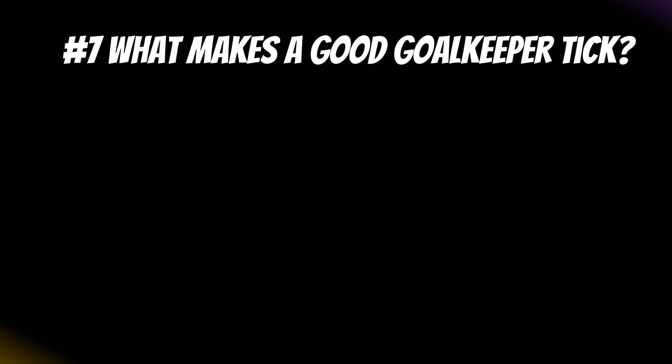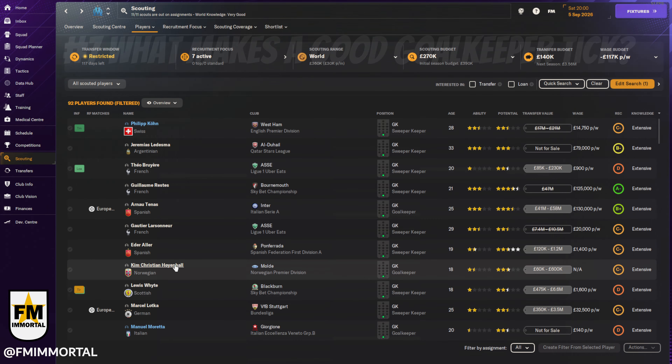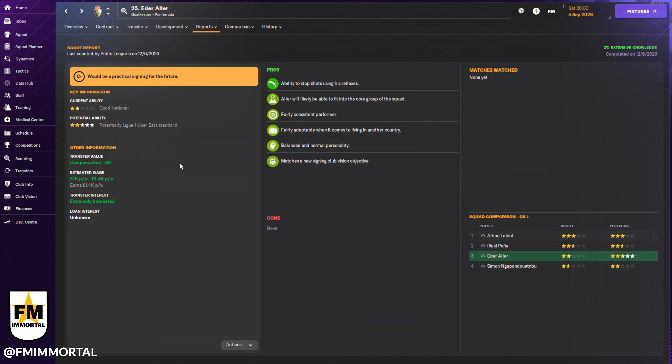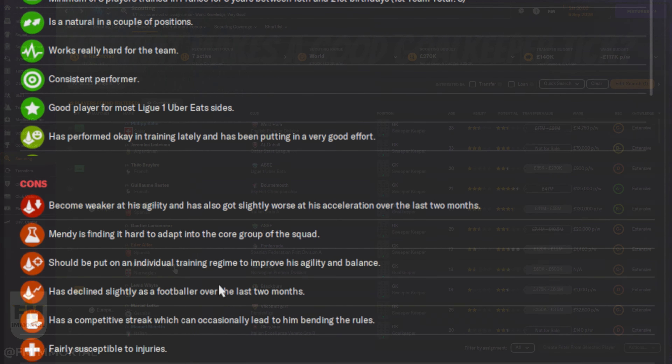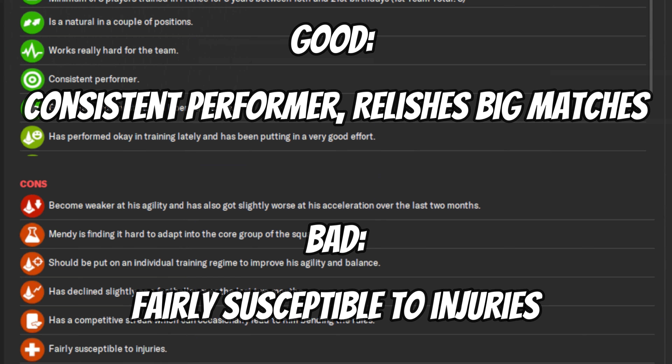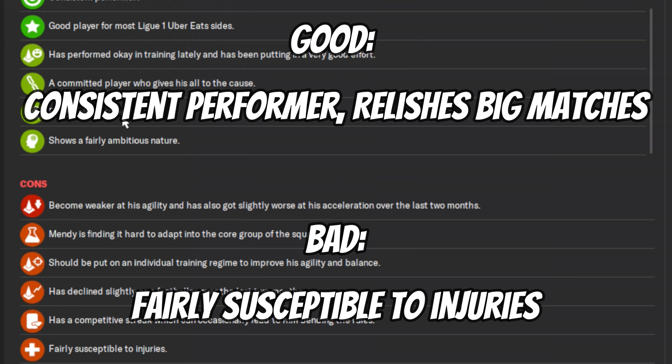Tip number seven: know what to look for on your scout and coaching reports that really makes a goalkeeper tick. Obviously you don't want to see 'injury prone' on any player, but above all you want these reports to feature 'consistent performer' and 'relishes big matches' if you are pushing for trophies.